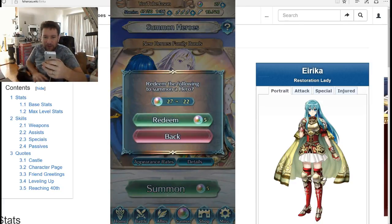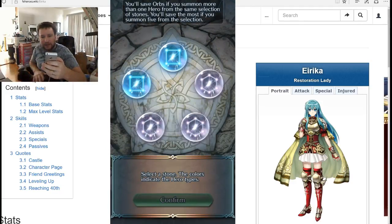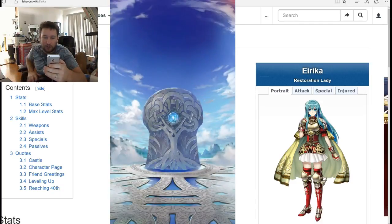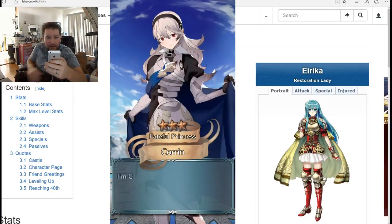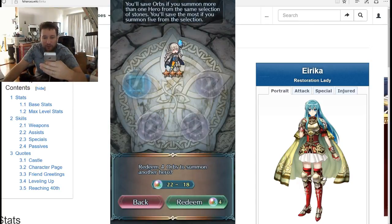I need a mage and I need a good mage, and Julia is both those things — a good mage and a green hero. We have 27 orbs left. No green orbs, no red orbs — this is horrible. I guess I'll summon on blue just because there is a featured hero there and I'd rather have that additional three percent chance. Got Corin — I don't think she's that good.